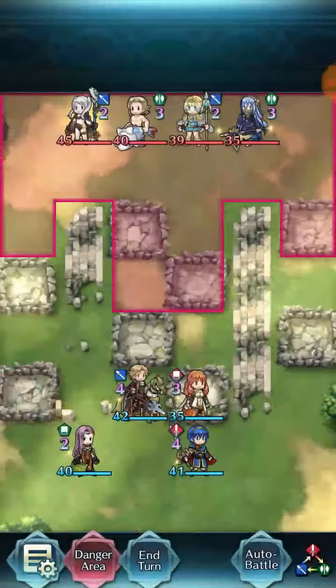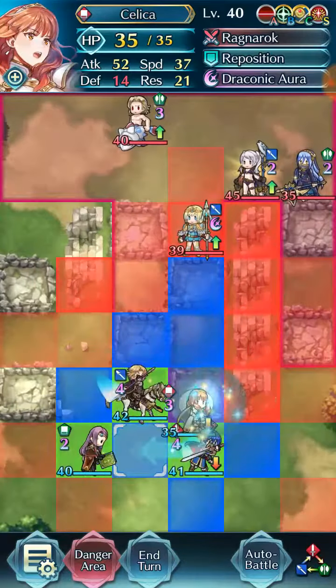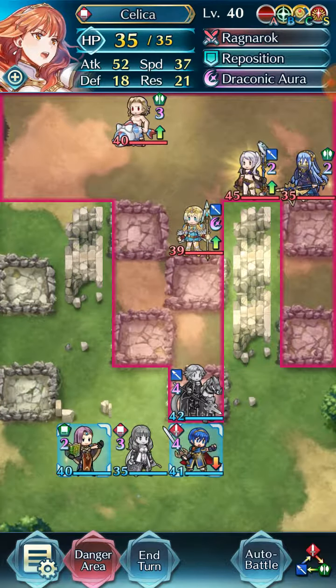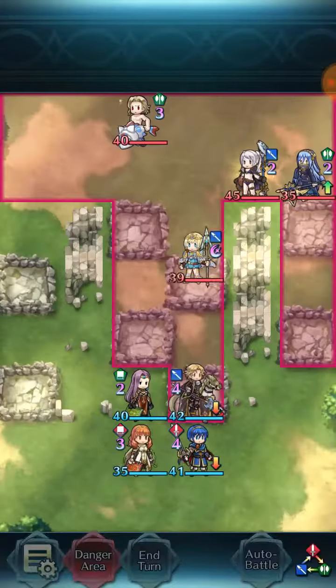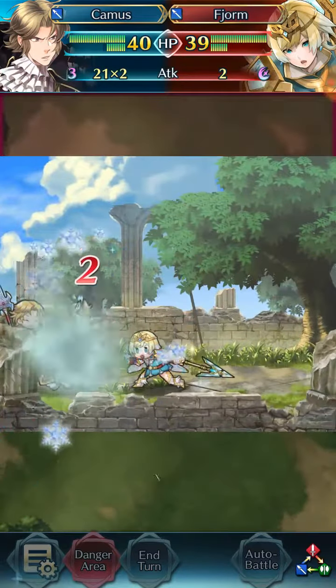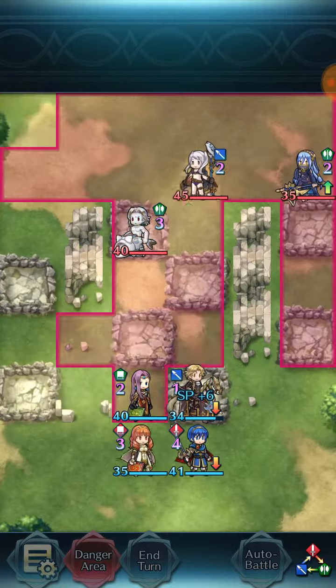We're just gonna move our units up a little bit. We're now gonna move you here. Fjorm will then attack Camus and just flat out die. Sorry Fjorm, you've got nothing on Camus. Camus is one of the coolest units. If the AI somehow plays its cards right, it could flat out kill Camus. However, I doubt it.